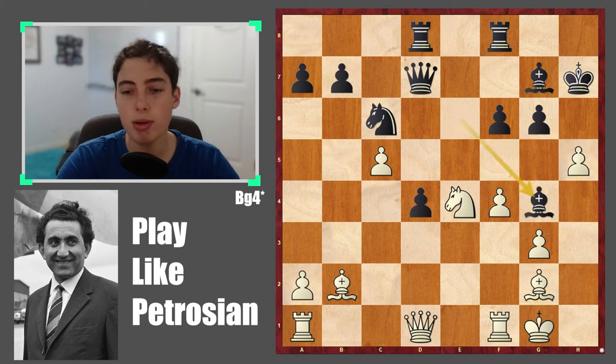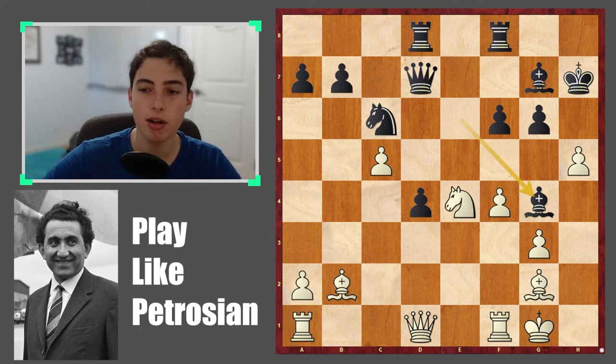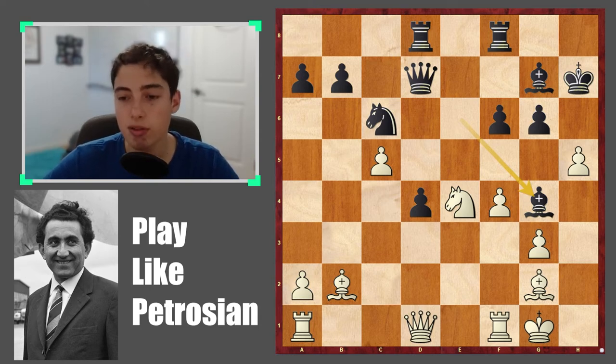The game continued with bishop g7, and let's ask another question. What would you play here with the white pieces? This is position number two. You can pause the video again — let's go through the answer. The answer is h takes g.